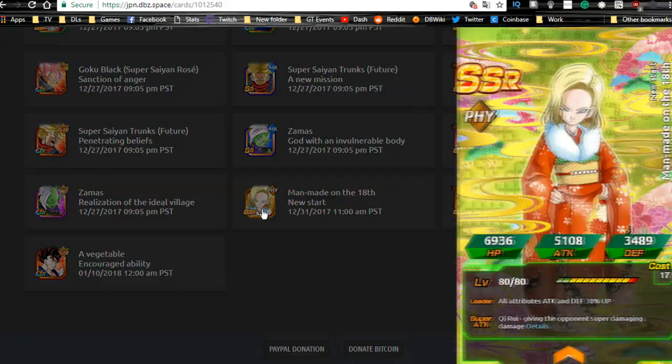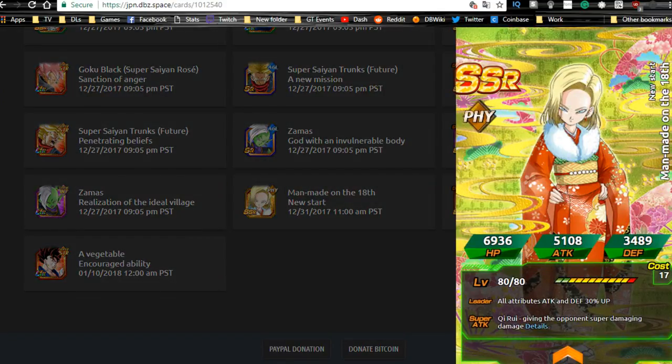Android 18 is the login reward unit. Her leader ability gives all types Attack and Defense plus 30%, which is weak. Her passive gives all allies Attack and Defense plus 20%, Ki plus 1, and her own attack goes up 8% for every orb obtained. She might be useful on an Android team but she can't be used in Prime Battle even though she's a free-to-play unit, so overall she's a pretty weak unit outside of the artwork.